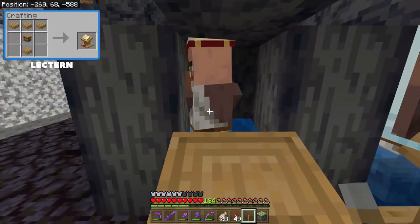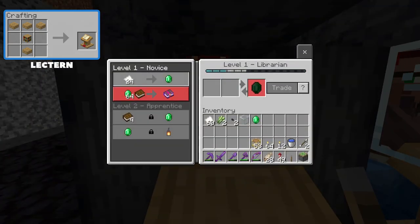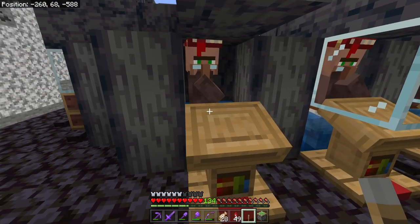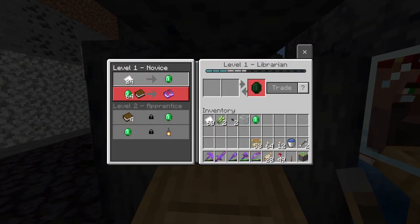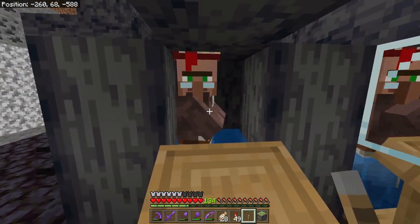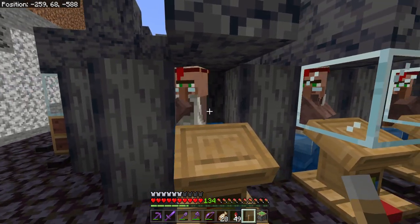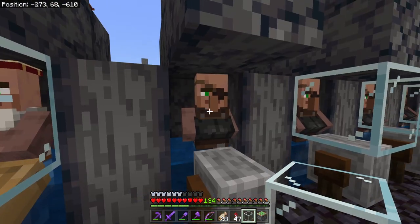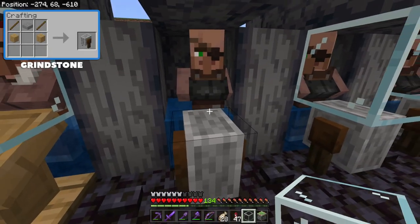The last thing you should know about librarians before we move on: they need a lectern — that is very important. Librarians will give you things like emeralds for paper, and once you have emeralds you can trade them for enchanted books, lanterns, glass, compasses, clocks, name tags, and things like that. You can also get bookshelves, which give you an endless supply of books so you can keep recycling trades. Librarians are probably the most valuable villager in a trading hall because they help you upgrade your gear.